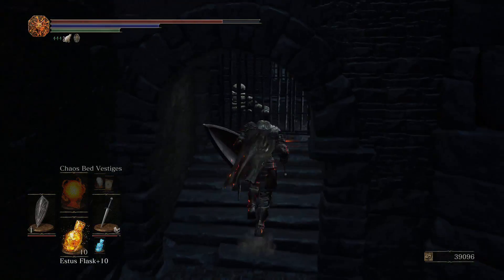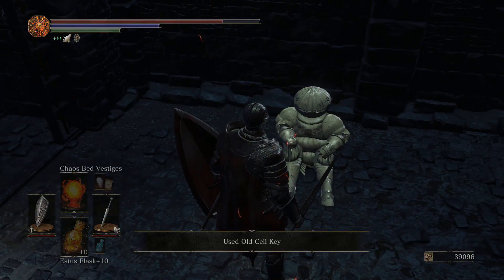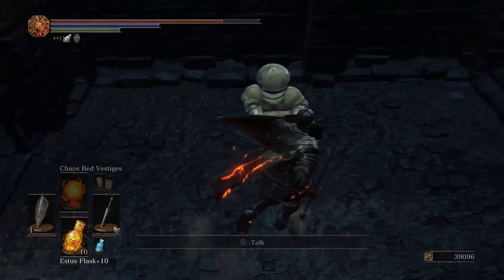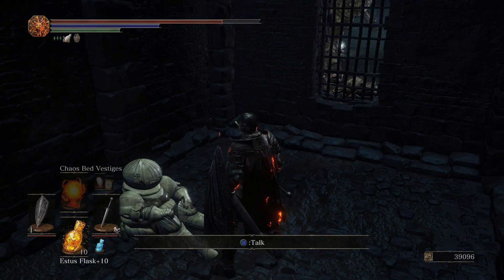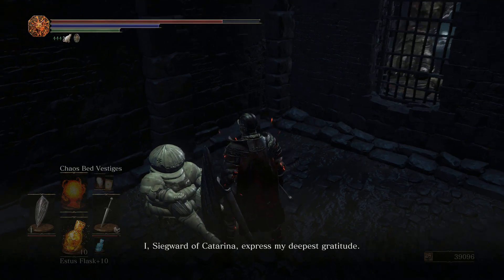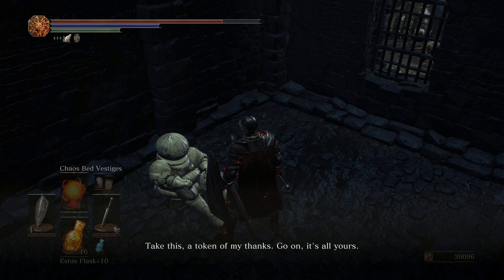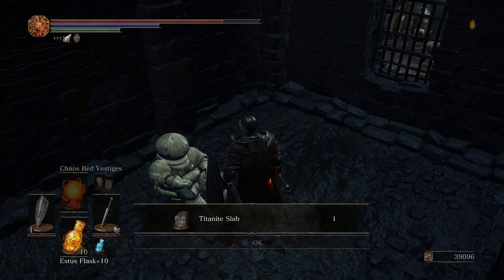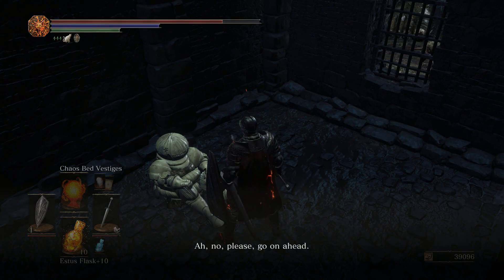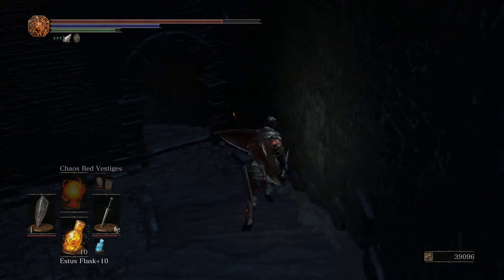Nothing down there. Hello Siegvard. We rescued him before seeing him from the other side, so maybe his dialogue will be different. You are a saint — once again, you are my valiant savior. I, Siegvard of Catarina, express my deepest gratitude. Take this, a token of my thanks. Go on, it's all yours. Go on ahead — I've my own road to take and a duty to fulfill. Glad I could help, Siegvard.